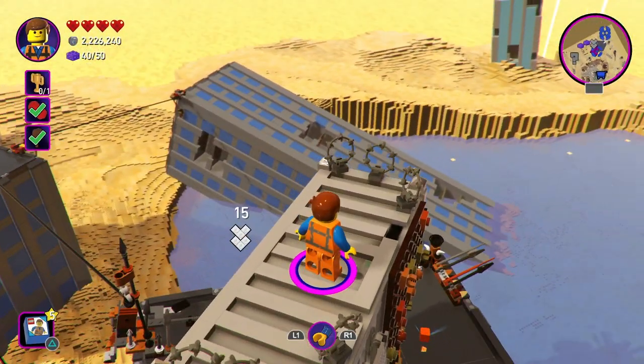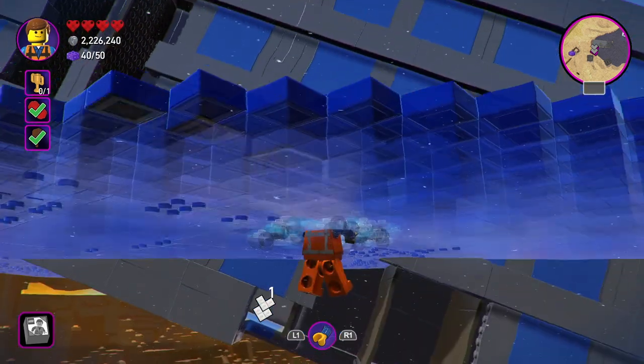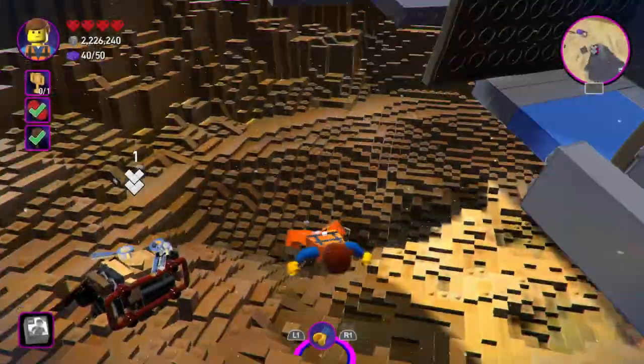And then we've got the challenge of the third one, with the water that seems completely flat and still, and there's no way to get through it. Although it's saying the object is below, if you just alter the angle of the camera, you can see that you can actually swim under it.